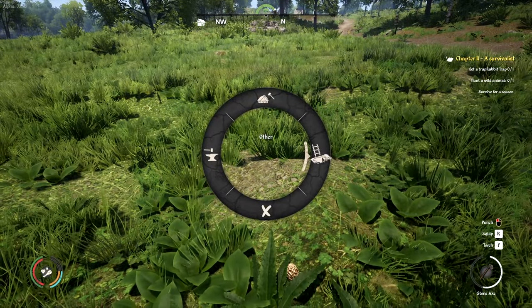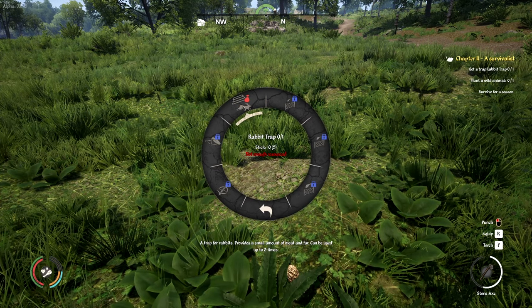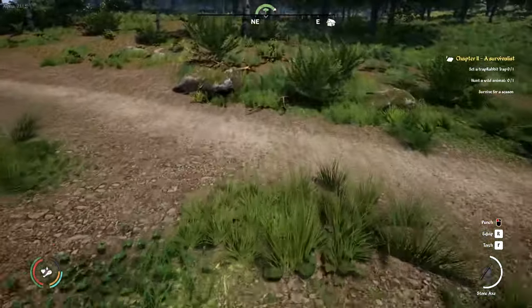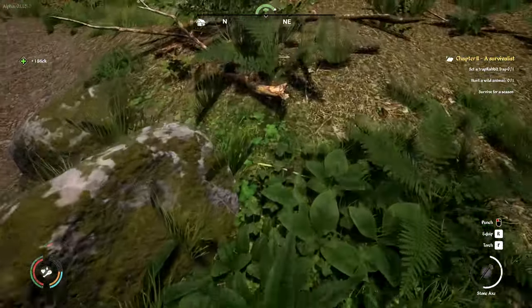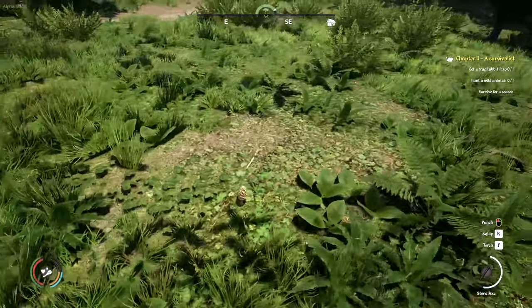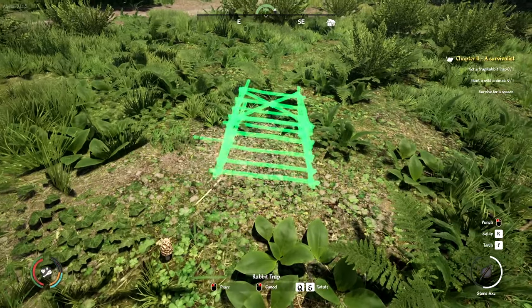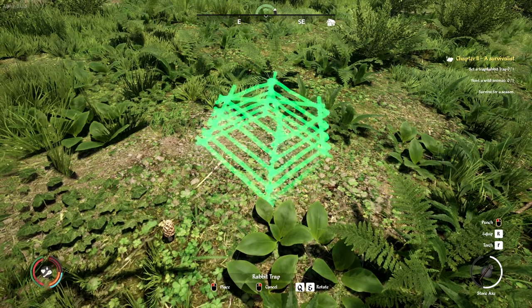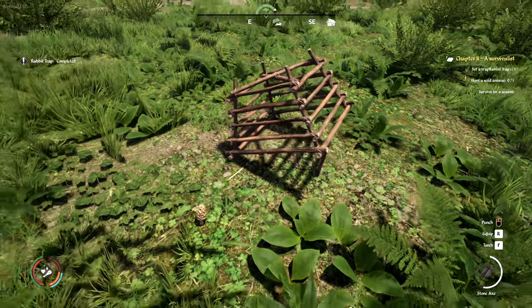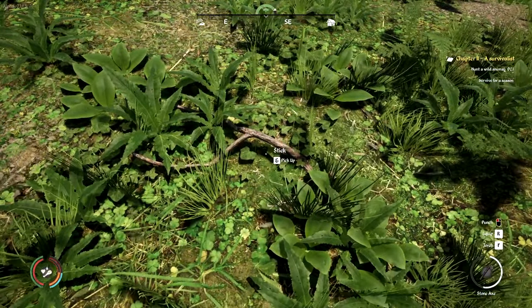How do we set a trap? Under Other, then Traps — we want to build a rabbit trap. We need 10 sticks; we only have five. So we'll pick up a few more sticks, then build the rabbit trap. We'll place it right about here so we can see it from the house when it's fallen. There's our first ever rabbit trap. Hopefully it'll catch us some dinner — that would be very useful indeed.